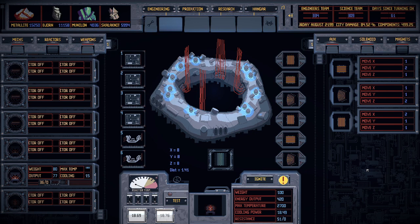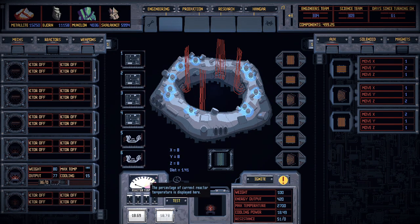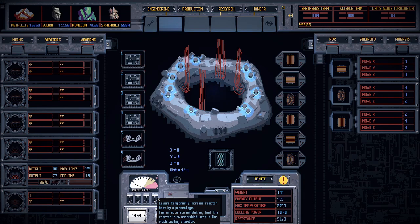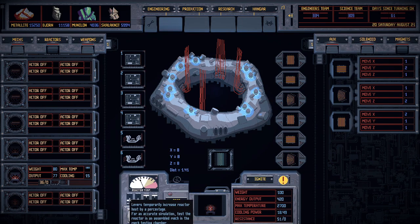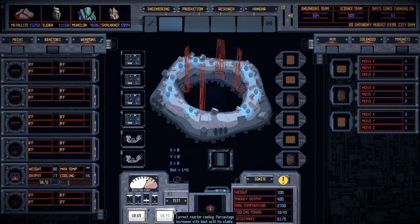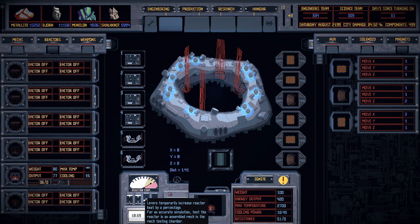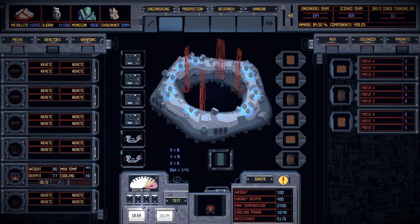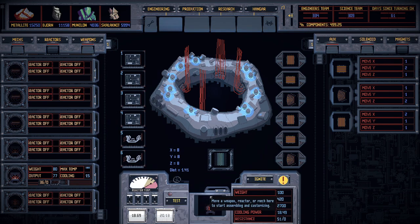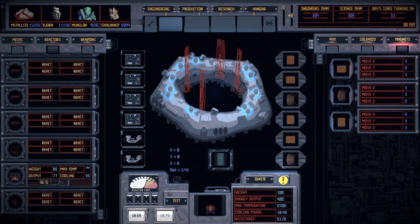One more thing — the bottom left shows your reactor temperature, and you can test your reactor temp fluctuations with these little levers after you ignite your reactor. Level four is a high stress load, level two is kind of high, and so on — level one is the lowest test load and level four is the highest. You can turn them all on at once if you want to see how it performs under super hard stress.